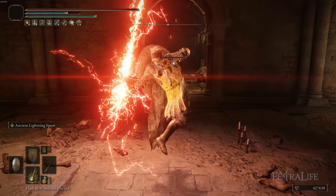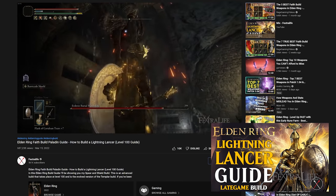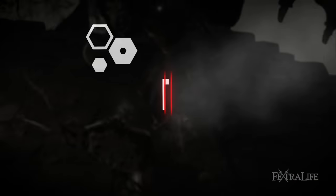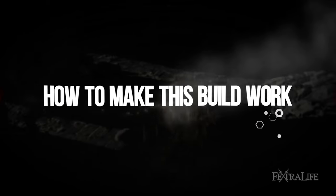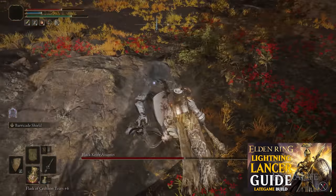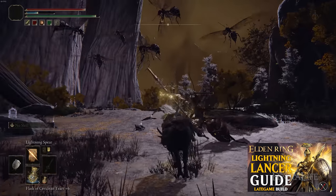In this Elden Ring video I'm going to be showing you my Lightning Dragoon build. This is a level 150 version of the Lightning Lancer build that uses a similar weapon and shield setup but changes its stat spread around a little bit. In the Lightning Lancer build we focused a lot on blocking with a great shield, used a spear, and used lightning type spells in order to deal damage at range when necessary.